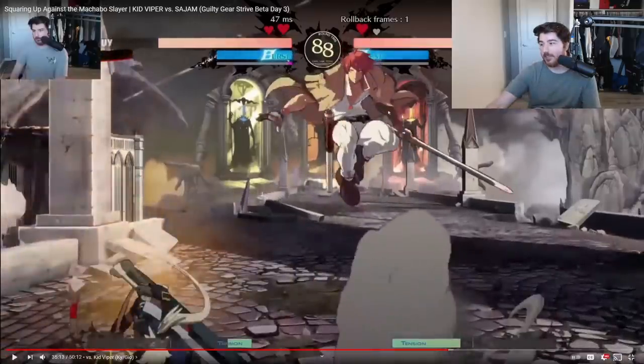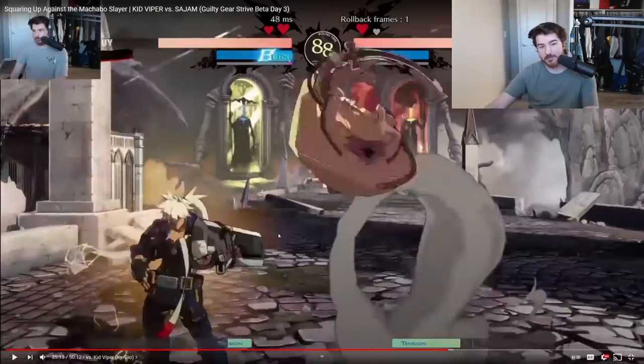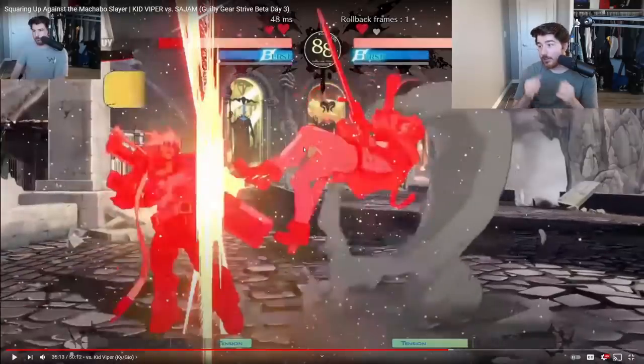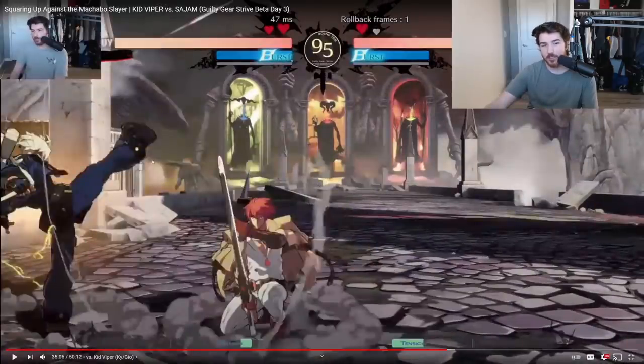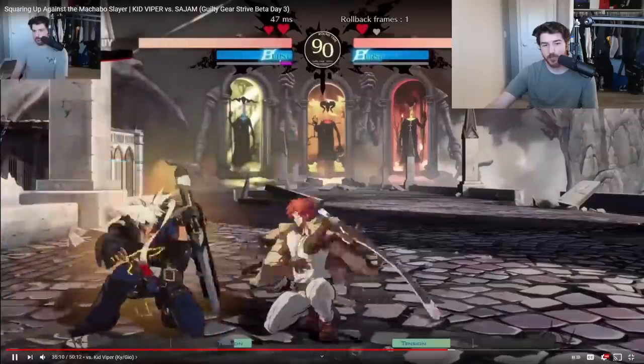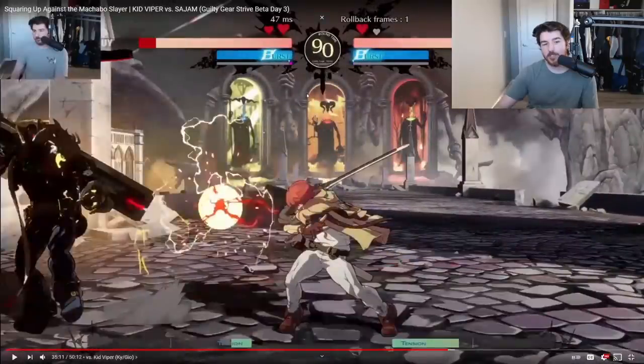My jump threatens like four options, but I don't actually want to do any of them because they're risky — I'm just pretending like I do. So I neutral jump. What does KV do? He neutral jumps too, thinking he can cover space — if I air dash at him he can air-to-air, if I double jump for bandit bringer he can hit me out of the sky. Then I run up, I see he committed, I anti-air him, run over, and now I'm out of the corner. In fast motion it seems so simple — I just passed my turn.